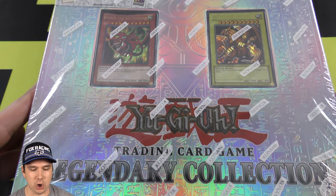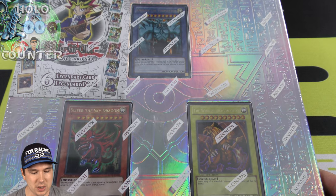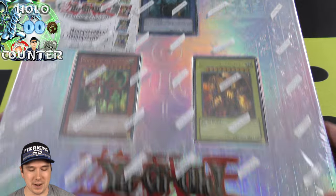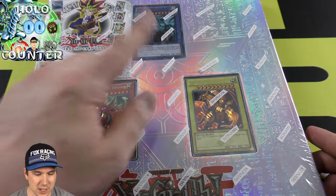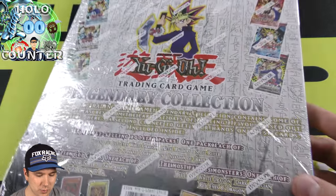Going to be doing an opening of this super old-school Legendary Collection God Card Edition opening. It has a super sweet binder in it. It has Obelisk the Tormentor, Slifer the Sky Dragon, and the Winged Dragon of Ra on it.